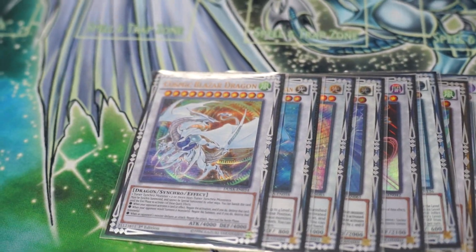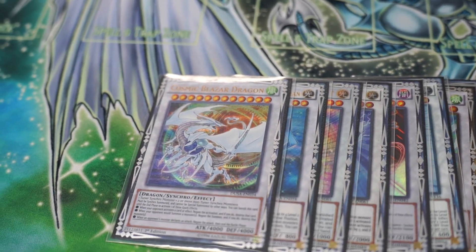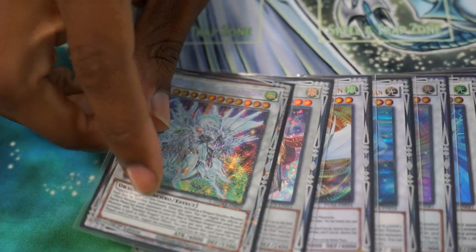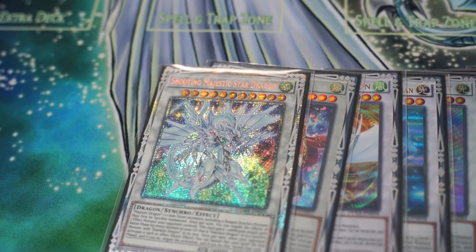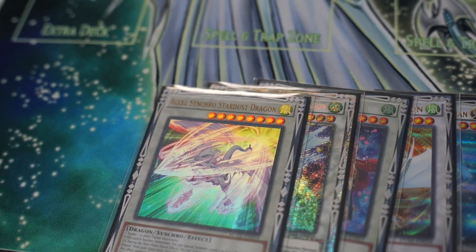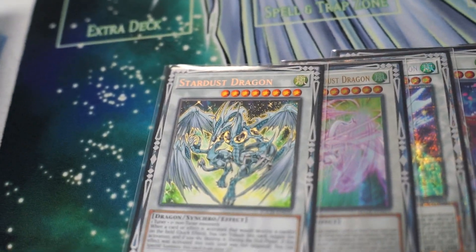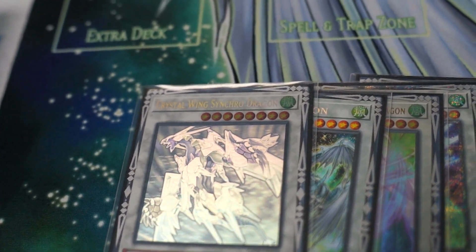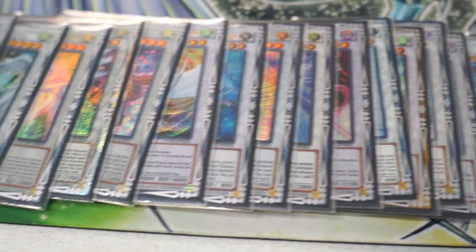Cosmic Blazar Dragon - another Omni-Negate, Summon-Negate, Attack-Negate - does everything. The one Baron - standard. The Majestic Shooting Star Dragon - Starlight, by the way. Starlight. The XL Synchro Stardust Dragon. And you're gonna need the Stardust - CR Stardust Dragon. Hell yeah. First set. Looks familiar. And the one Crystal Wing - Collector's Rare as you can see. Nothing but Synchros in this deck. Yeah, sticks to what you know.